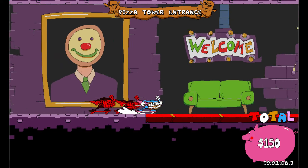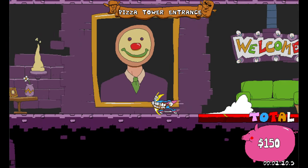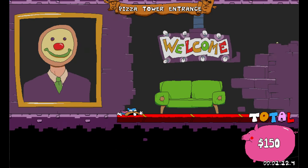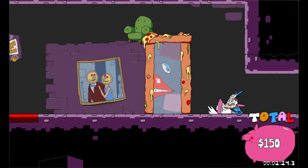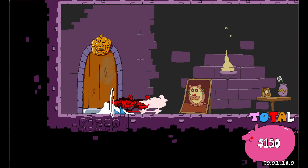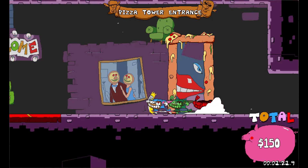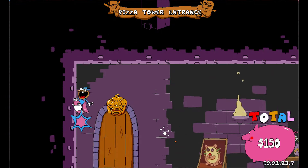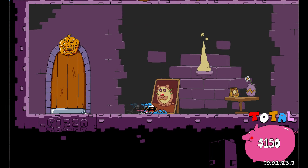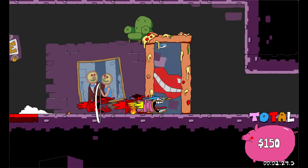My tip on circumventing this is just to jump grab, and all of that will be stopped. You can use a separate animation - boom, spin, special spin.